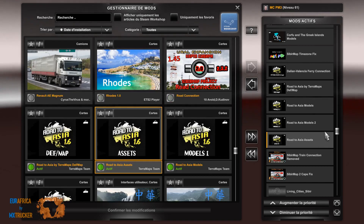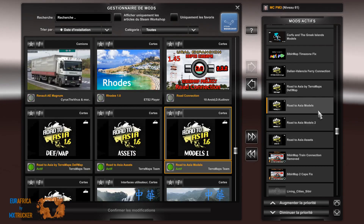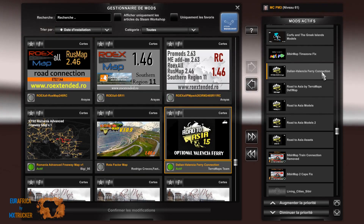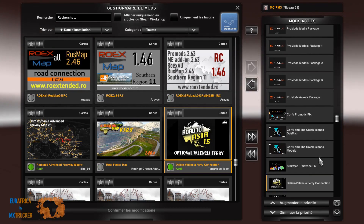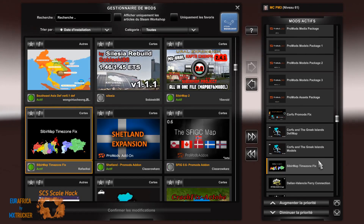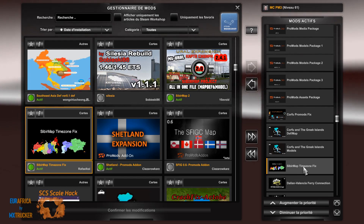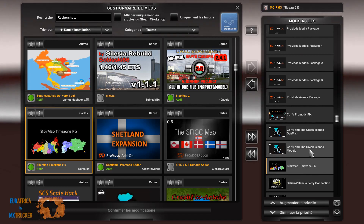Retour Asie en version 1.6: Assets, Modèle 2, Modèle, DEF Map. Et puis on utilise le Dallen Valencia Ferry Connection — sinon on ne peut pas y aller. Cyber Map Time Zone Fix — ça permet de corriger un petit décalage horaire entre les cartes de Sibir, de GridStep, etc., et le reste du continent.